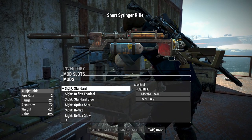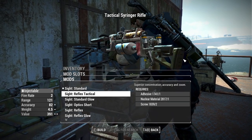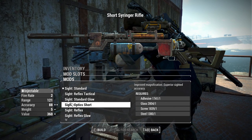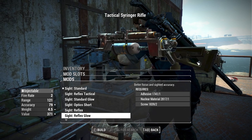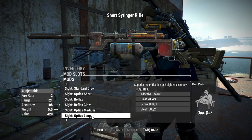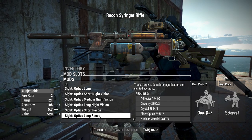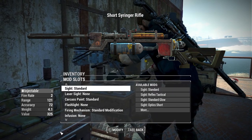For Sights, we have a handful of options including the standard Iron Sights, the Reflex Tactical Sight which puts on the Gatling Laser Reflex modified a little bit, the Standard Glow Sights, Short Scope, Reflex Sight, Reflex Glow Sight seen on things like the Combat Rifle, Medium Scope, Long Scope, Short/Medium/Long Night Vision Scopes, and Short/Long Recon Scopes. Not too much going on there besides the nice variety of Reflex Sights to choose from.